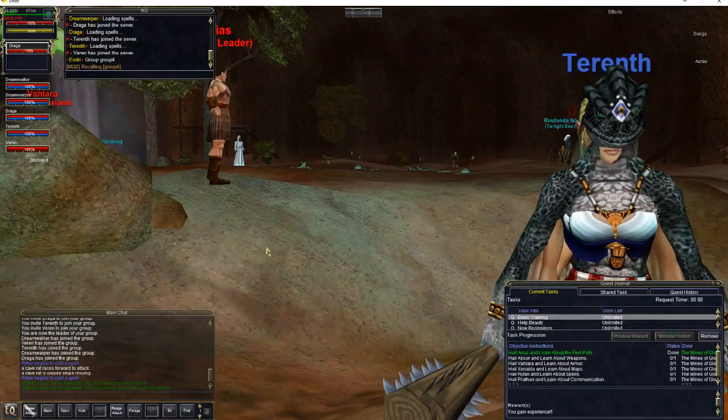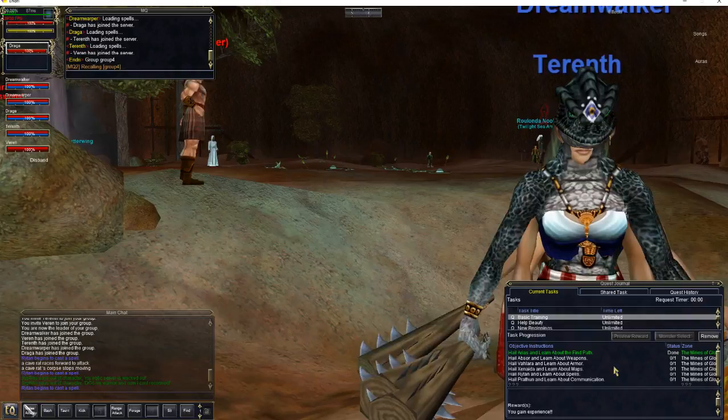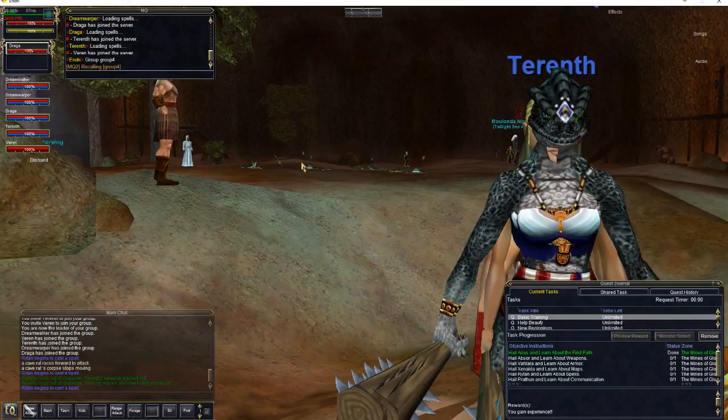If you hit Alt-Q, if this window's not already open, you're going to see a quest log here. It's pretty much useful here in Glooming Deep and for a couple of other quests out in the world that I don't usually ever recommend doing. But for the moment, we're going to want to do this. It's going to give us some instructions here.